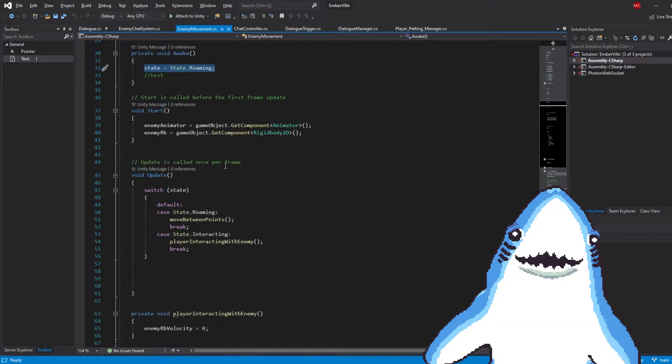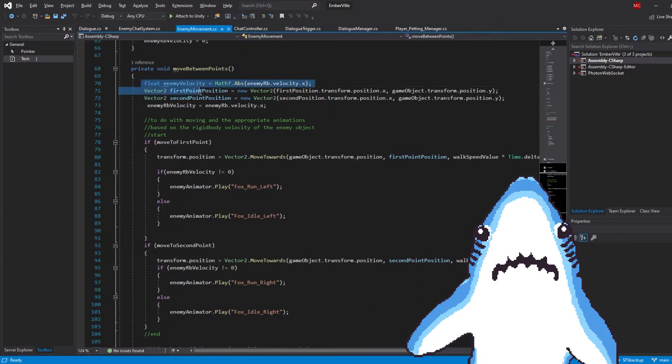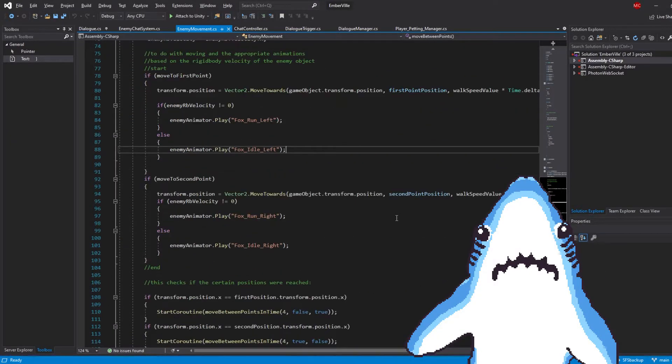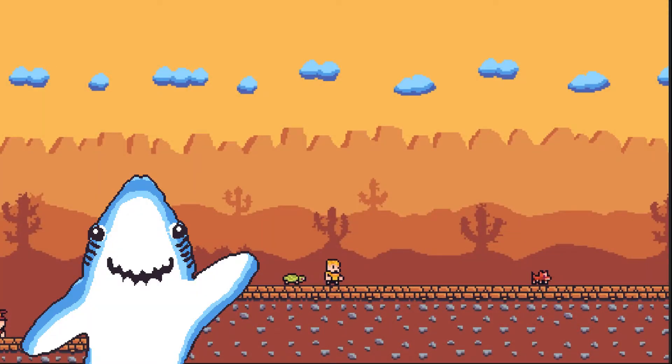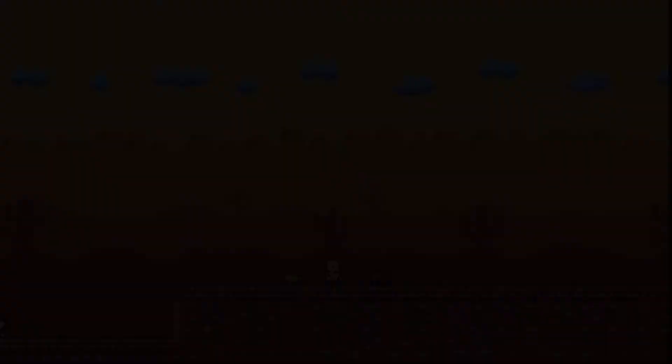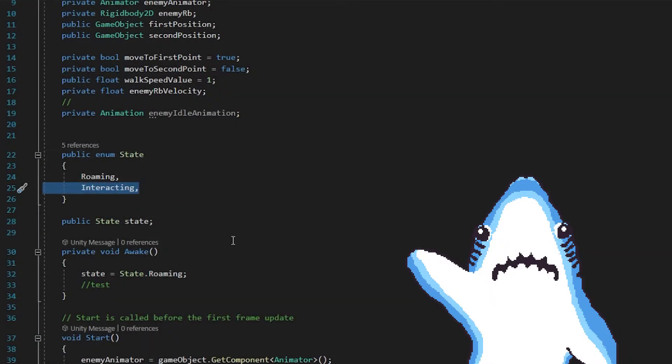I made a few starting states. Each enemy will begin with a roaming state, which is basically just a state that tells the enemy to move from one point to another. So for now, as you can see, the enemy is moving from one point, then stops for a while, and after a few seconds moves to the next point and the cycle repeats itself. This makes the enemy feel like it's part of the environment and part of the game instead of just standing there doing nothing.